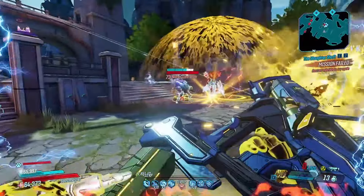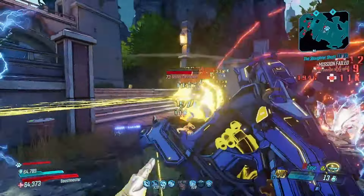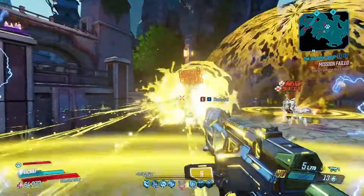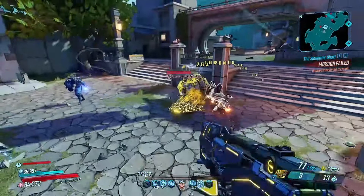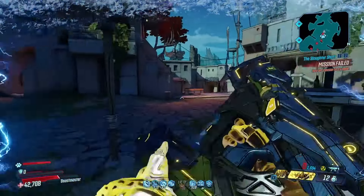A weapon having slow moving projectiles is also pretty much just always annoying. It's slightly better here since they home in, but really I would prefer no homing for faster projectile speed. What it comes down to is that the Pricker just needs more damage — at minimum double the damage that it currently has.